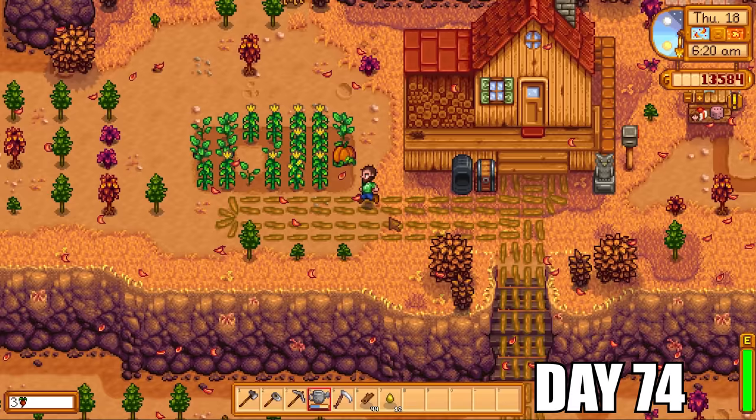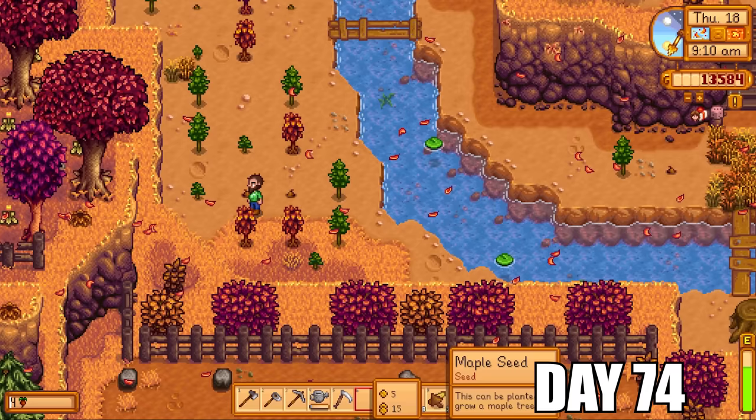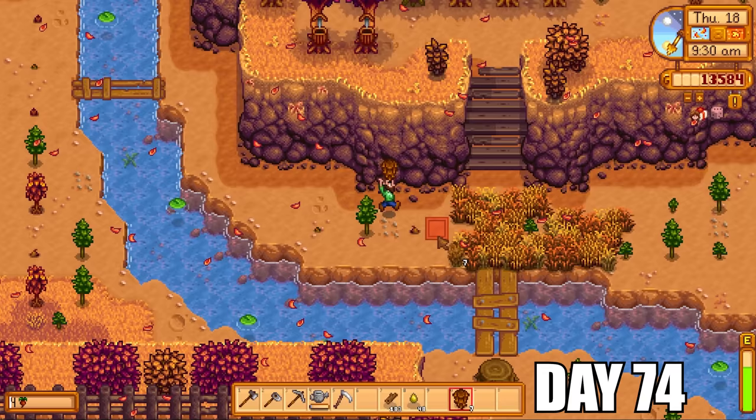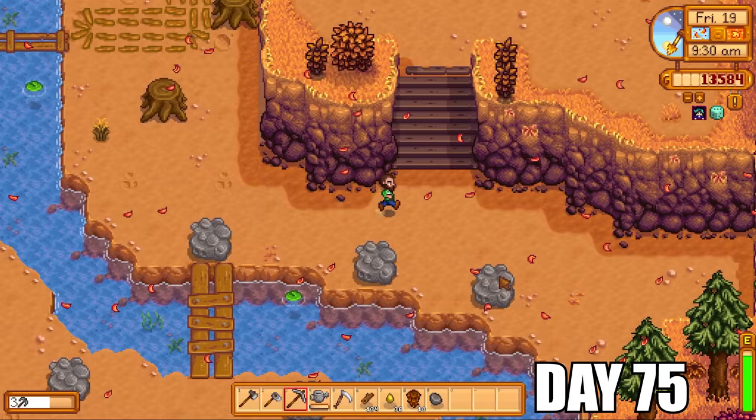We just got a level up in foraging — level six, one level to go and we can make tree fertilizer! We can now make the lightning rod, fall wild seeds, and the beach warp totem, though none of those are practical for us right now. Getting the red mushroom every single day off that mushroom tapper is very fortunate — it just means a lot more money to be had at the end of fall. Also noting that the tapper won't work in winter, and in fall the tapper works every single day. But in spring and summer you have to wait two days for the tapper to give you something.